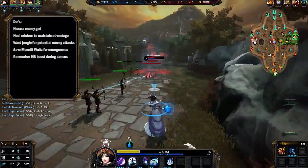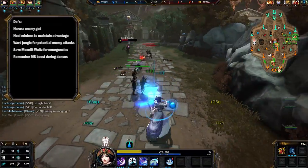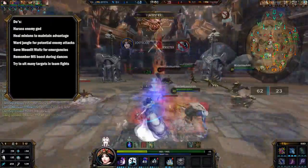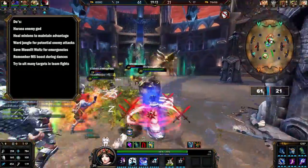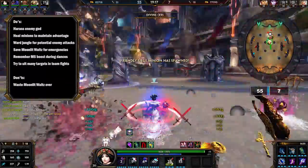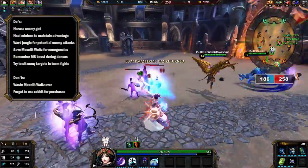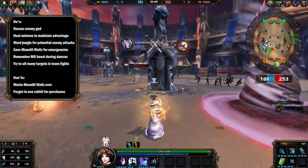Chang'e has a movement speed boost during her dances, which is very useful for being evasive — getting away from opponents or getting in to take them out. Try to hit as many targets as possible with your ultimate, because the more enemy gods that get hit, the longer the stun lasts. As for don'ts: don't use Moonlit Waltz aggressively to get into a situation — only use it to get out, as using it aggressively would be a waste. And don't forget to use your rabbit for purchases, as a lot of Chang'e players forget they can do that.